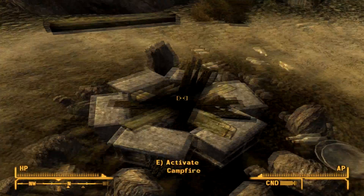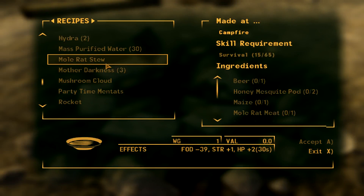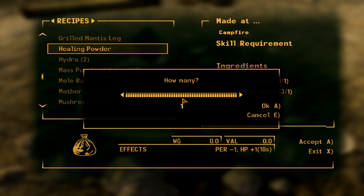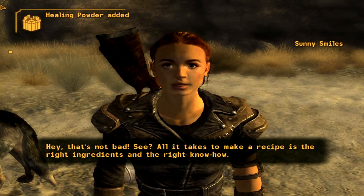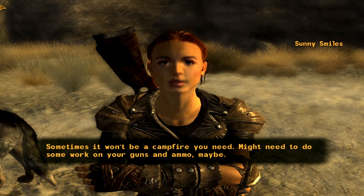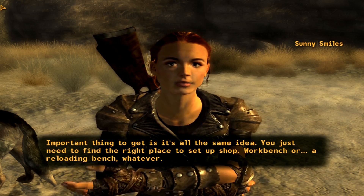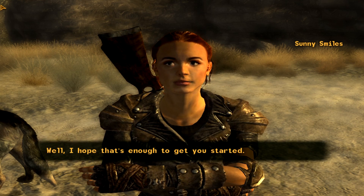What, this one? Alright. Activate campfire. Now what? Healing powder. What does this do? Persuasion minus one, HP plus one for 18 seconds. All right, hey, that's not bad! All it takes to make a recipe is the right ingredients and the right know-how. Sometimes it won't be a campfire you need — might need to do some work on your guns and ammo. You just need to find the right place to set up shop: workbench or reloading bench.